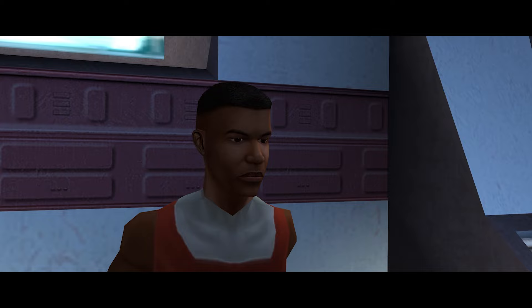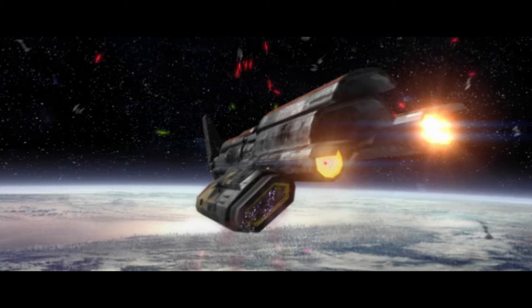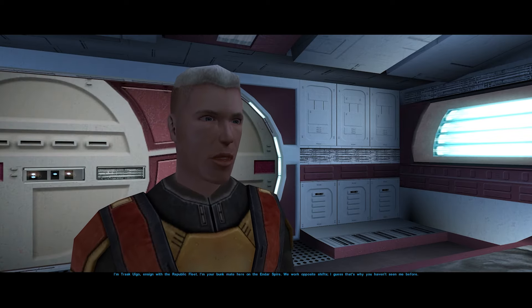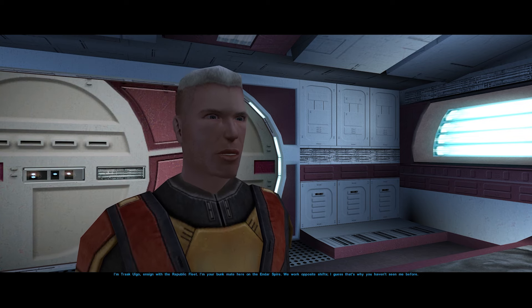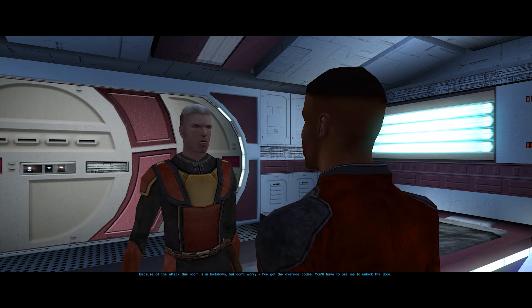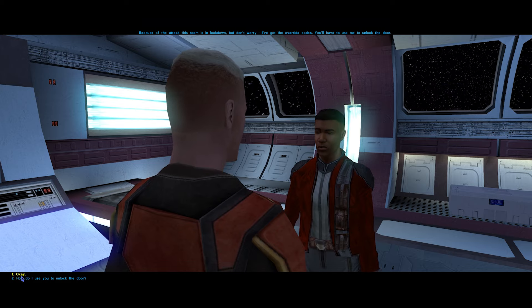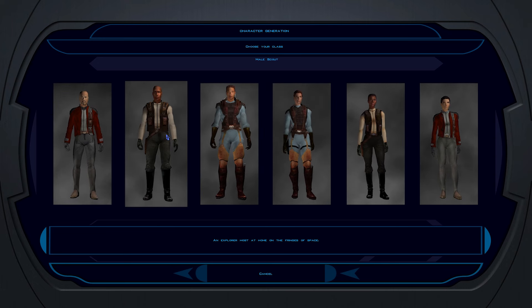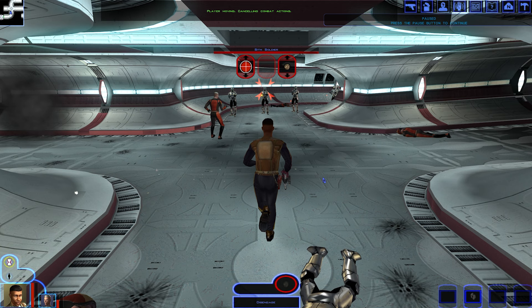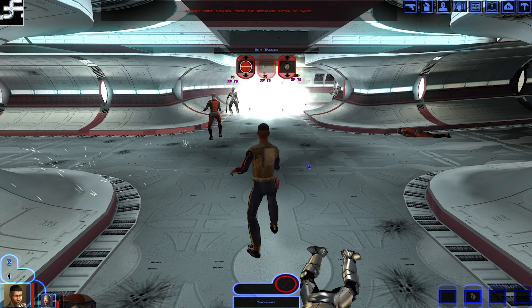The character you create begins the game awakening to the Sith Empire attacking the Republic battlecruiser they're aboard. Trask Olgo — which is a very good Star Wars name — speaks to your character in the way typical of early 2000s tutorialization. They also answer a few basic questions about the situation aboard the Endar Spire. Whether you choose to be a soldier, scoundrel, or scout, you work for the Republic.